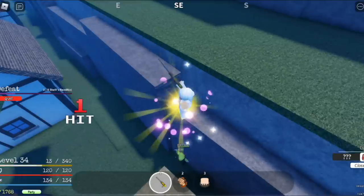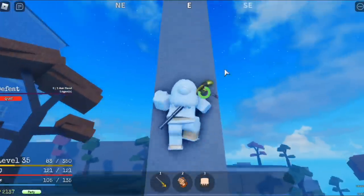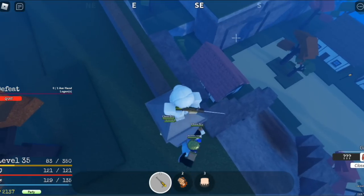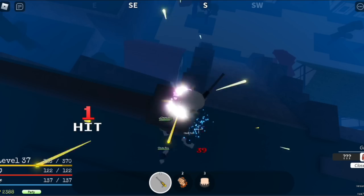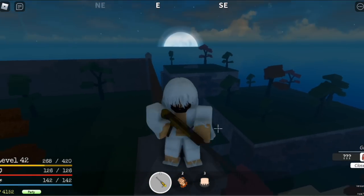To beat Axe Hand: from this area, climb up and hide here. Wait for him to come near you and defeat him. Really easy, just takes time. The goal is to reach level 40.